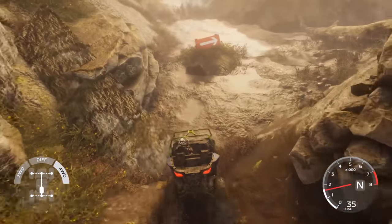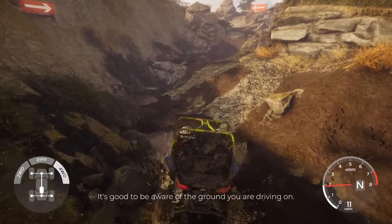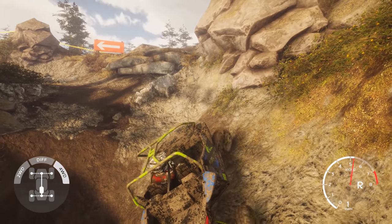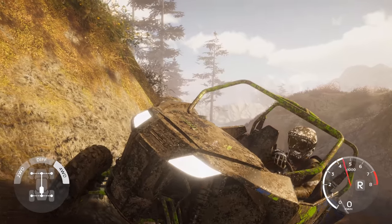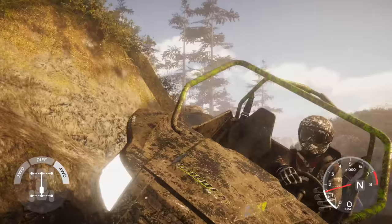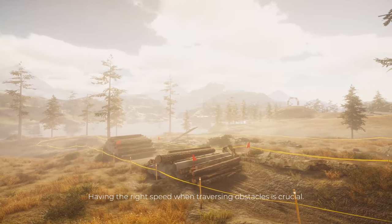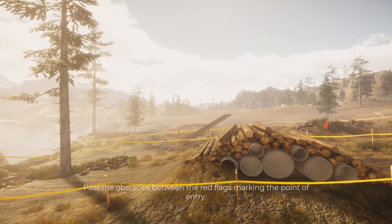Climbing this slope will be easier if you avoid the muddy areas — go for the shale, the rock. Man, look at that — we've got an Arctic Cat. Let me back it up. I love the mud all over the face. So clearly it's going to take us a little bit of time to get used to the physics. Having the right speed when traversing obstacles is crucial. Drive slowly enough to avoid overloading the suspension and maybe even damaging the vehicle. Pass the obstacles between the red flags marking the point of entry — failing to pass correctly will result in a time penalty.